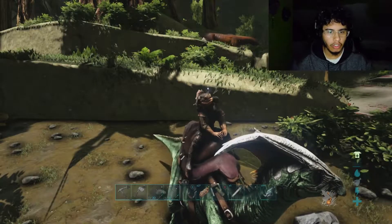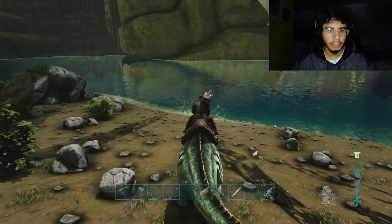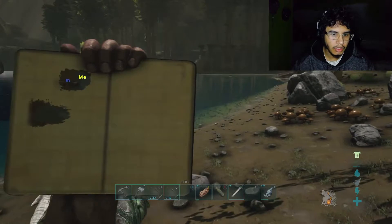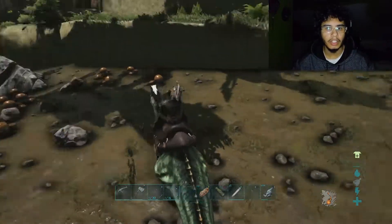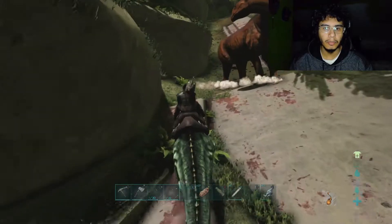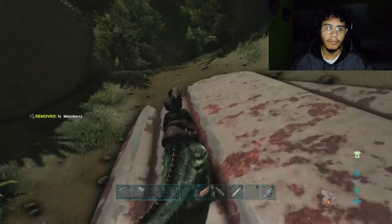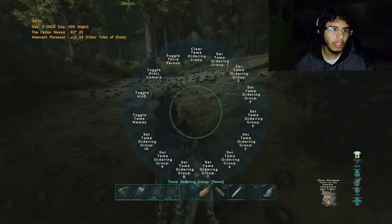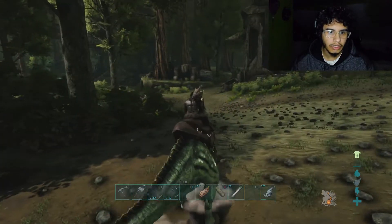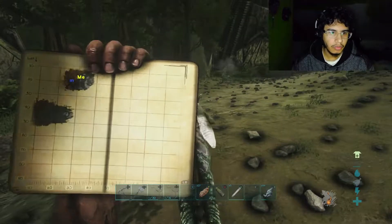We're back for episode three of our ARK Aberration series. We're on our parasaur about to go out and get some resources because we can't advance without metal. I looked up online where resources are on this map and tried to find how to tame the roll rat, but it turns out I need a giant honeybee which I don't have and don't know how to get, so we'll have to hold that off. I'll show you on the map where we're at.